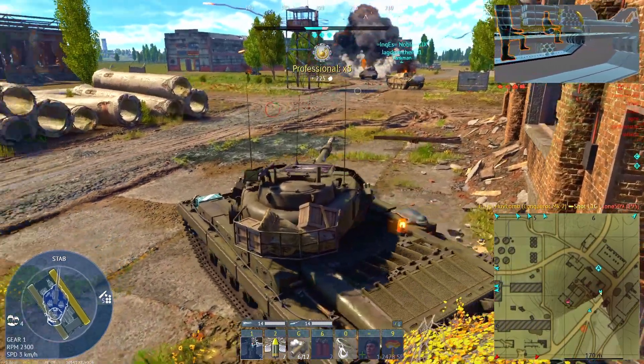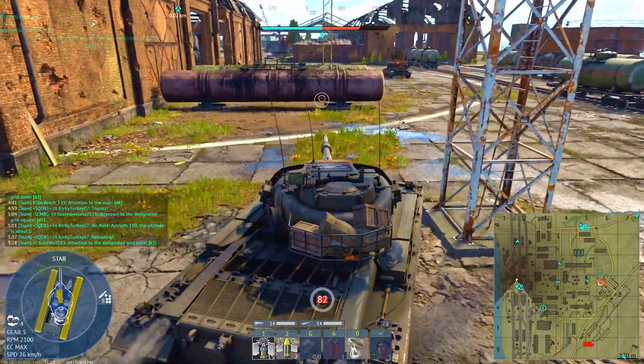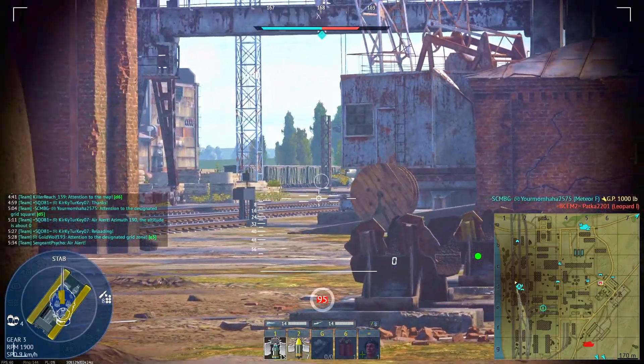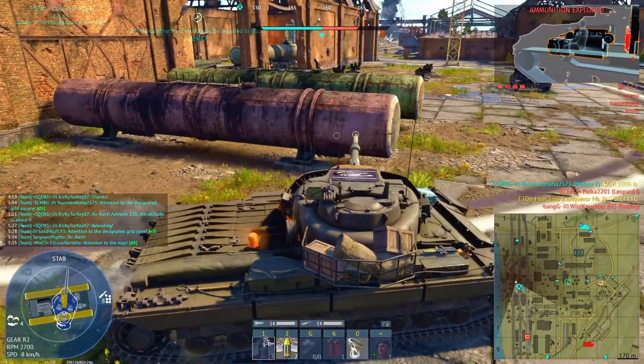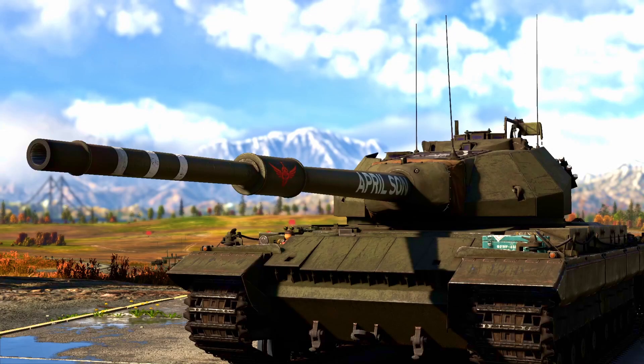And that brings us to a final point. Just because something looks impressive on paper — like an early APDS or a monster HESH round — doesn't mean it always performs the way we imagine. Sometimes the numbers don't tell the full story, and sometimes what we think would be cool just doesn't meet expectations. So what do you think? Is the Conqueror getting the treatment it deserves, or does the game still get it wrong? Let me know in the comments. Thanks for watching.